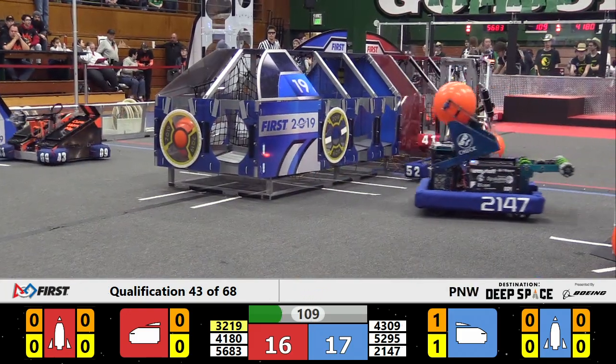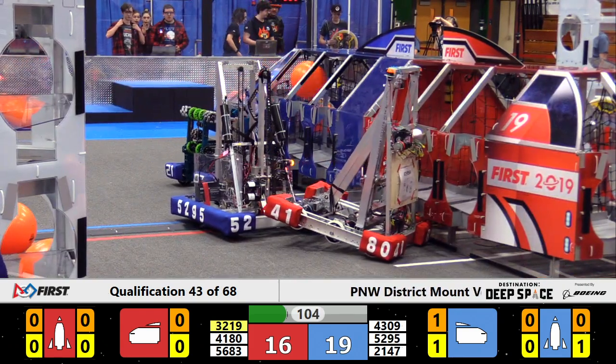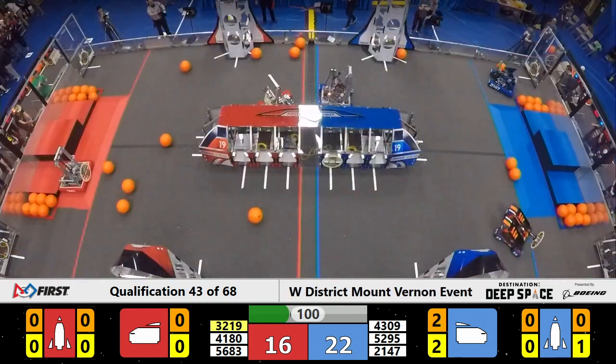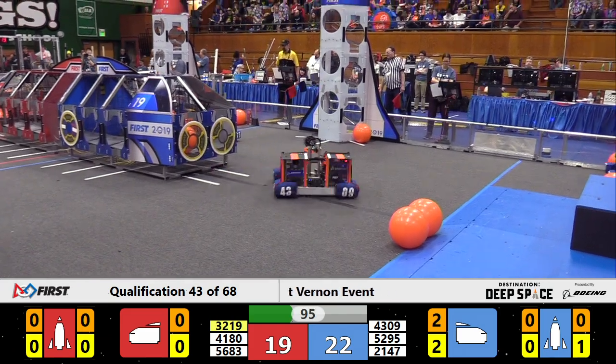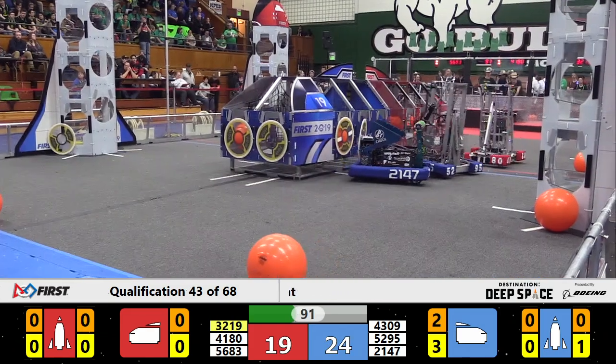Got one Red Alliance robot attempting to play defense. Return to sender — Iron Riders sent back and now jammed underneath the cargo ship. They're going to break free, but not after quite a bit of pushing and shoving here. This is going to be a face-off between the Iron Riders and Alternating Current.